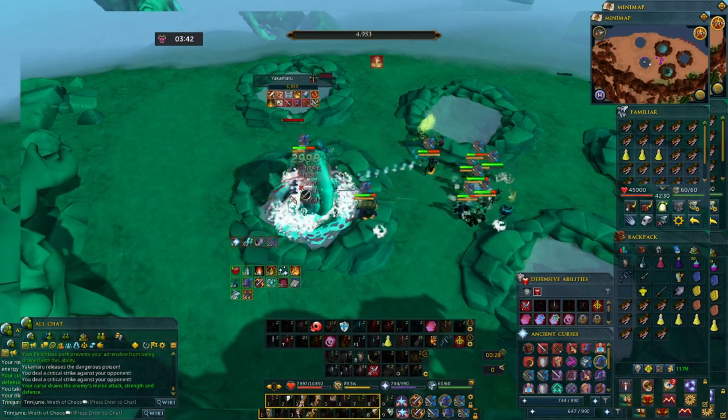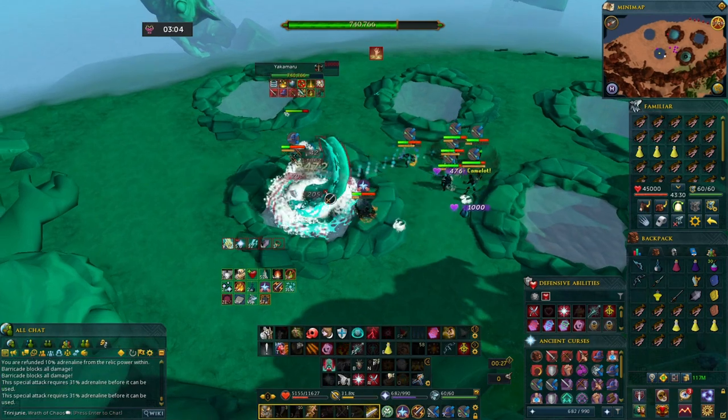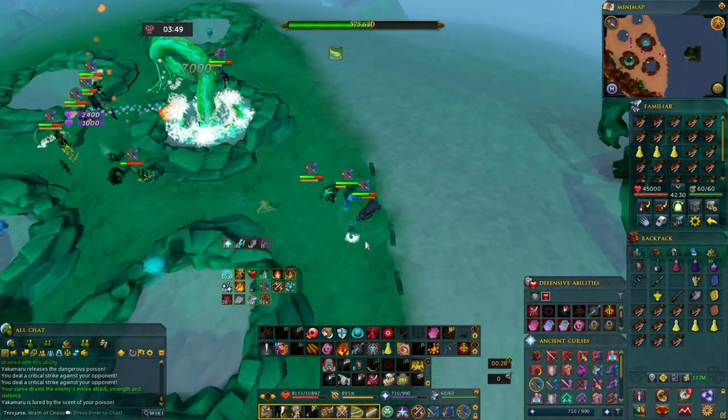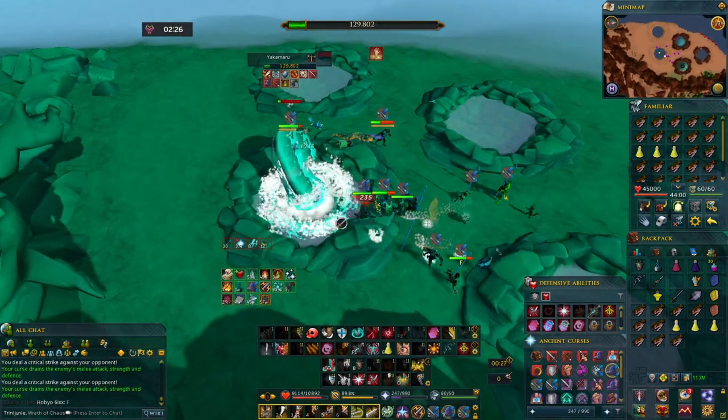For the skybox, you can change it to make the floor appear brighter, just to make the poison pop out more. After you get eaten by Yakamaru, CPR is going to revive you and then you move on to the next role.